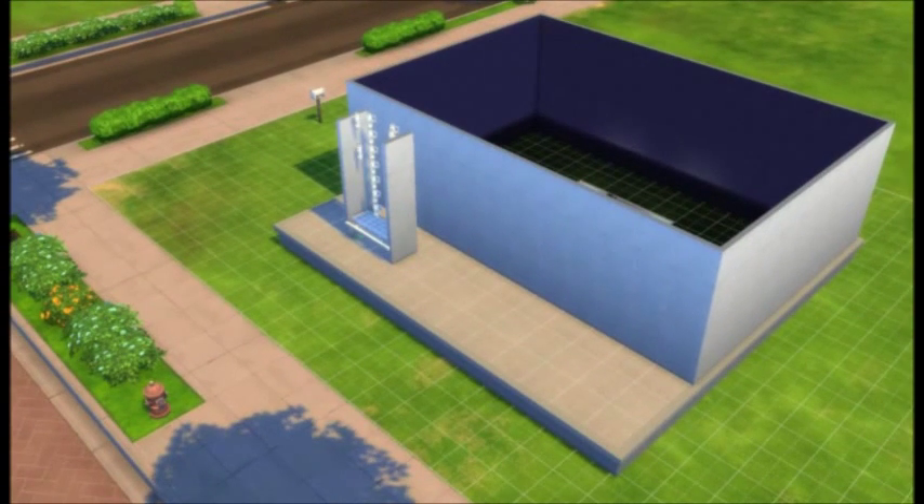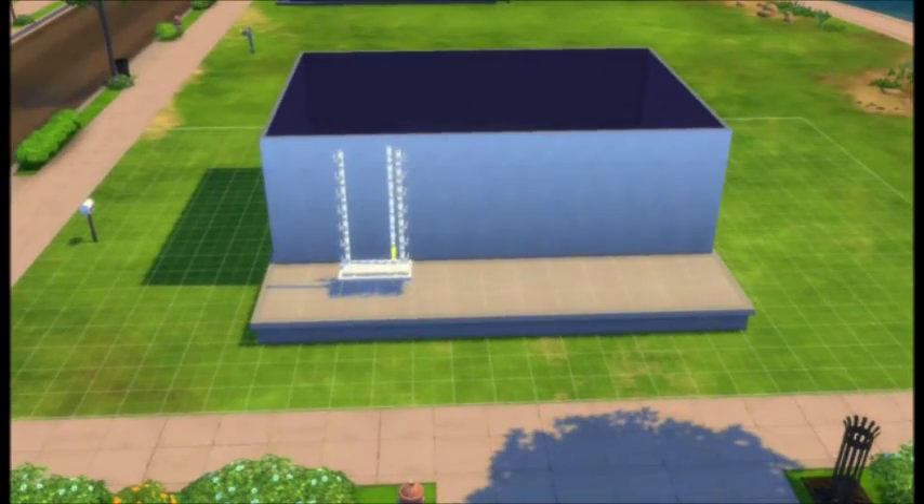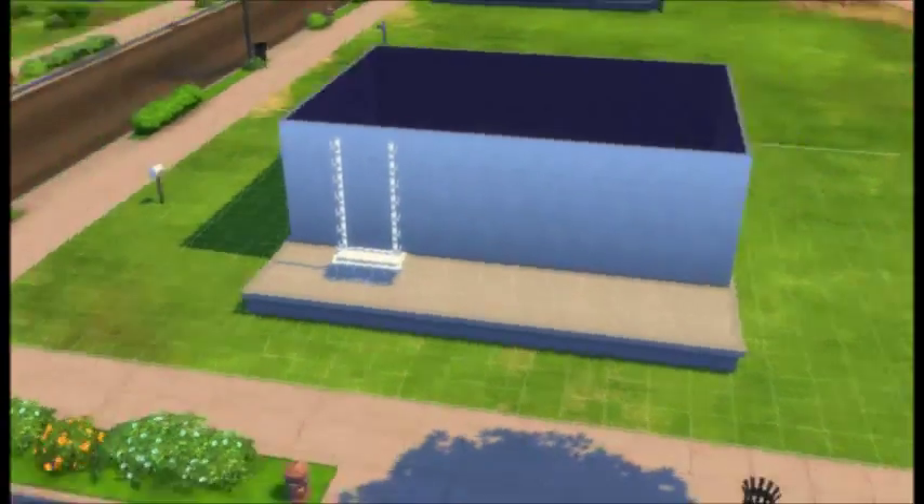If you think the swing is not balanced, you can build walls and put lights in whatever areas you think make it look best.